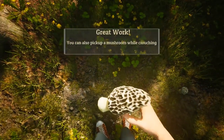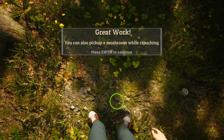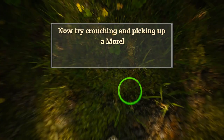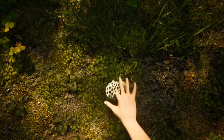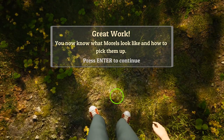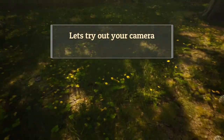I did it — I picked up a morel! When do I let go? You can also pick up a mushroom while crouching. Try crouching and pick up a morel. This interface is very clunky. It says hold E, and if you hold it, it just keeps right on doing it. It doesn't tell you when to stop holding E. Now I know what they look like and how to pick them up. Let's try out your camera.